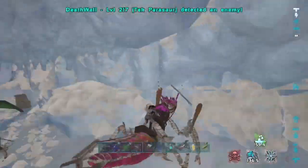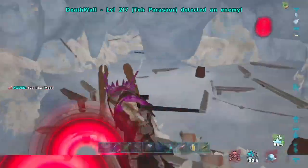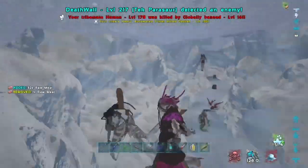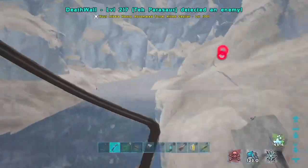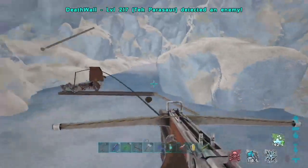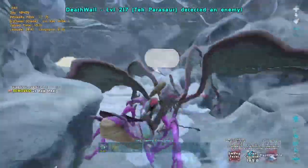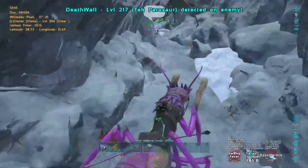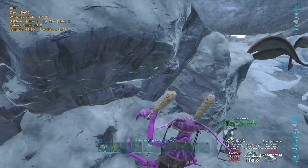My number one favorite PVP tame in caves has definitely got to be the mantis. Not only does it make it super easy to knock people out to cage them, but it fits through the majority of every single cave. You can also run through people very quickly if you level all movement speed into it. If you have tribe mates ready to grapple them it makes it free for collecting kits as soon as you knock them out. Another thing they're extremely good at is knocking people out off of their tames — if you can hit one of their players through their tame it will knock them out as well. This makes it really easy to counter people riding stegos or any tame inside a cave that you can run through.